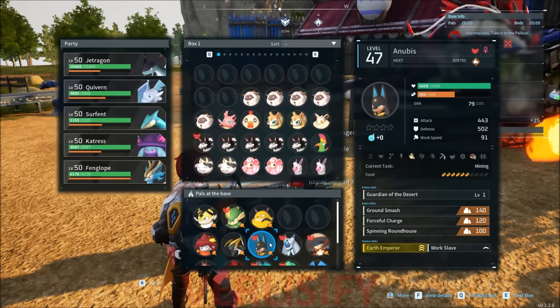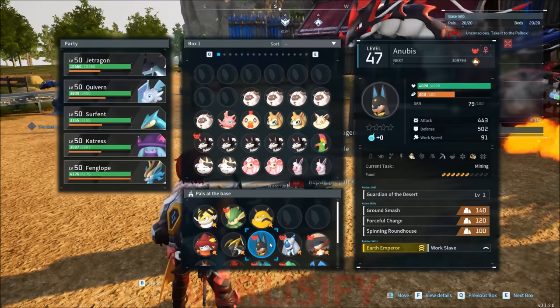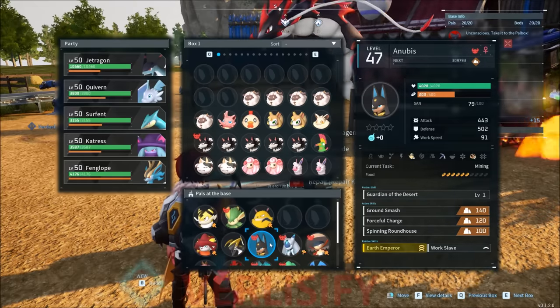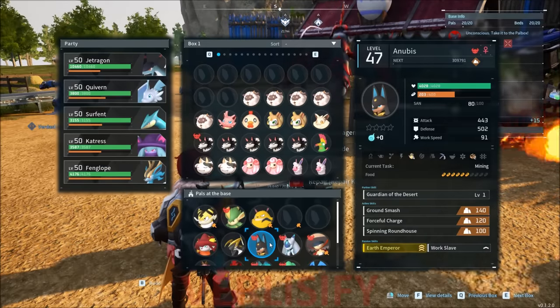I should have just caught more Anubis. That also means we have to think about production of more legendary pal spheres and all that crazy stuff. But four handiwork, three mining, and two transport — the goat.